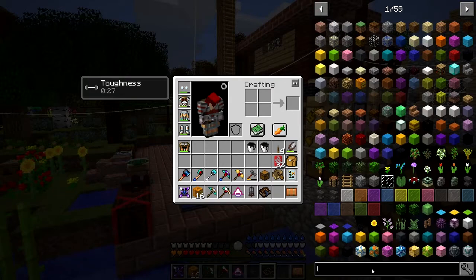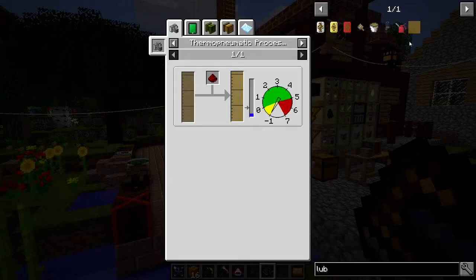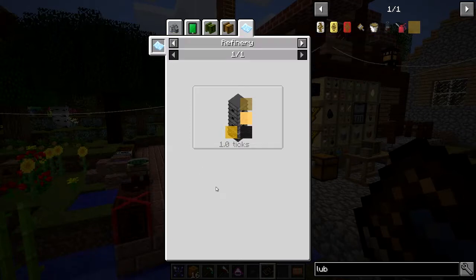Lubricant is this material from Immersive Petroleum. The recipe from Immersive Petroleum - you can make it from diesel using some of the thermo-pneumatic processes, or you can use the Armageddon tablet, or you can use a refinery. This refinery is actually the Magnetic Craft refinery, so that's what I'm going to do today. First of all we have to get oil.